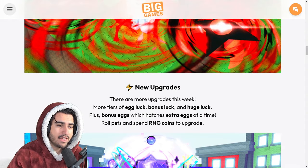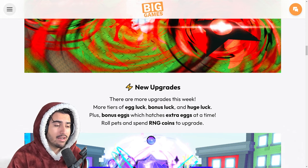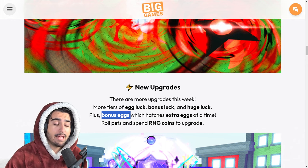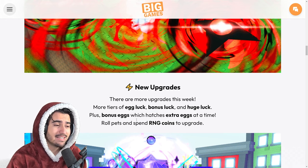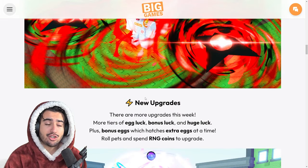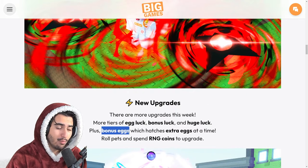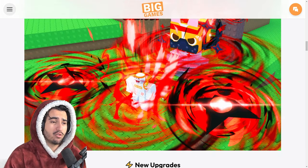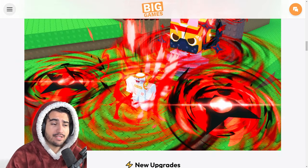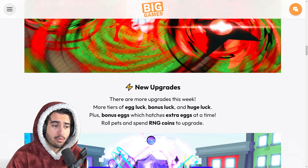Besides these pets and auras, we also have some new upgrades that give you more tiers of egg luck, bonus luck, as well as huge luck upgrades from last week — with the exception of a brand new bonus eggs upgrade in the upgrade merchant. I need to tell you guys to make sure you do not buy this upgrade at all. If you purchase this bonus eggs upgrade, it's going to stop you from AFK-ing the dice merchant. It might be a temporary glitch and big games might patch it, but for now do not buy this upgrade because it will completely stop you from AFK buying dice, which is pretty much the bulk of what you need for this update. Without all those dice, you are pretty much screwed.